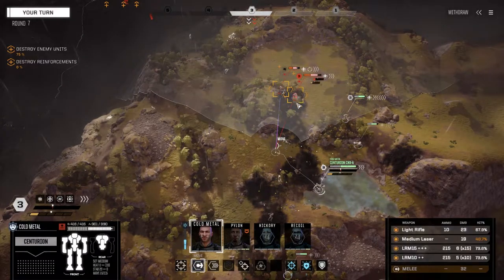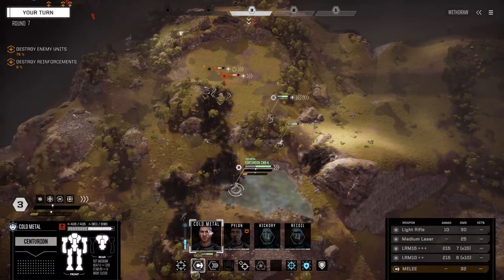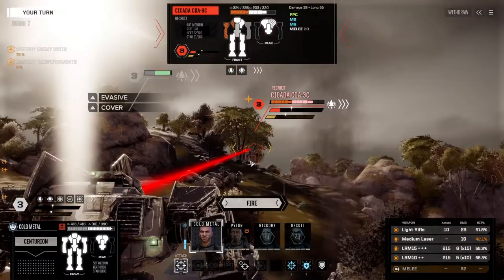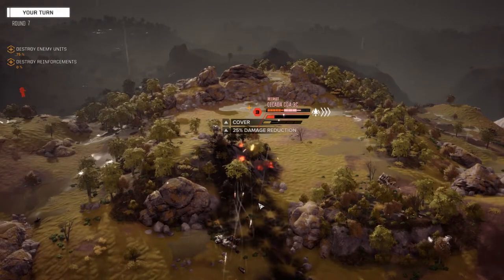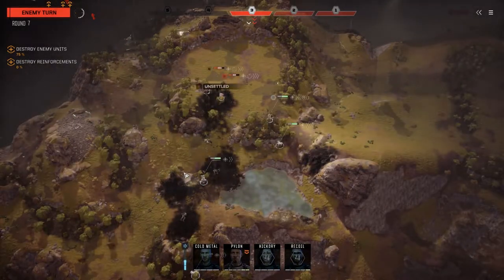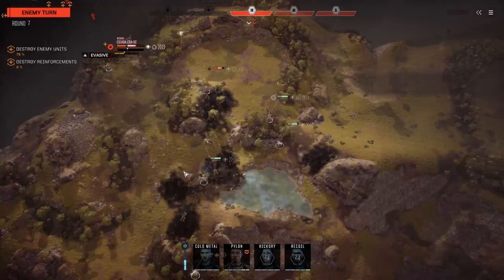Let's sprint forward — actually, can we get to the guy's side? Can't get to the Cicada's side so let's move into the trees, get our stability back, and fire everything straight in the front of this guy. Starting to run out of missiles again — and we haven't fought the heaviest guys yet. Where are you going? Chicken!